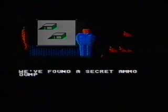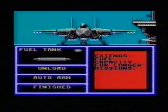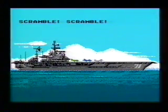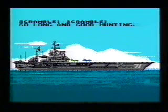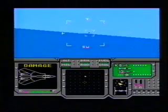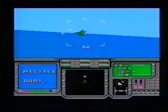Fly the F-14 Tomcat, F-18 Hornet and the Harrier jets in 33 different missions over 9 levels. Each plane has unique handling characteristics, plus you can customise your payload of bombs and weapons depending on which mission you're flying. As well as the usual Sidewinders, Mavericks and Vulcan cannons, there's a special arsenal of futuristic weapons including Thunderballs, guided bombs and lasers.